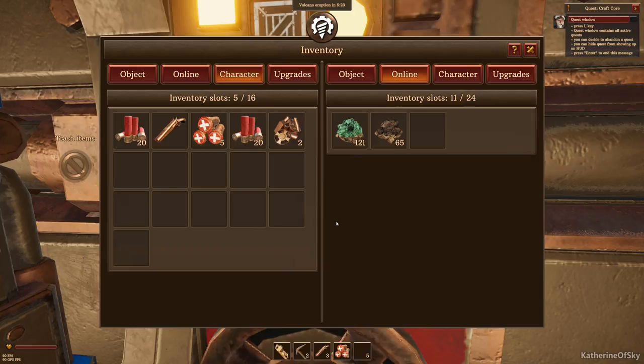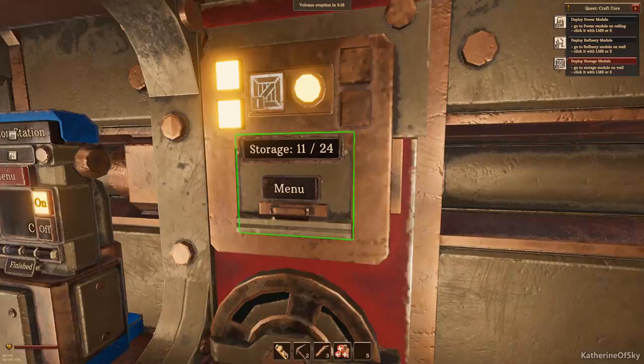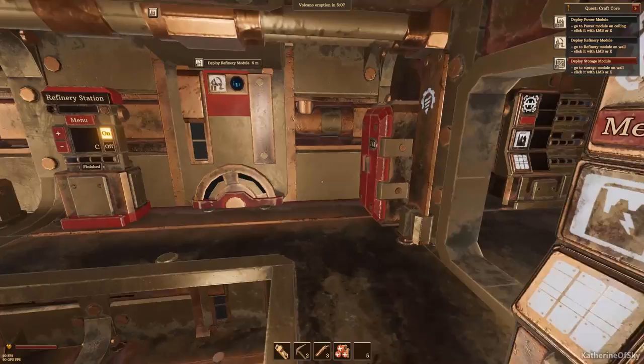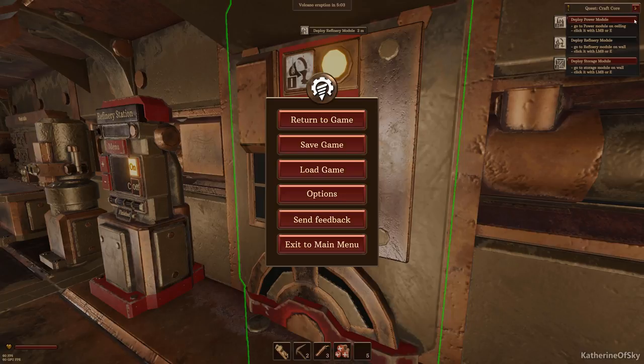That's partly why I'm talking about a lot of stuff - these are things I'd love to see in the finished game. Now we have 'deploy power module' - that means turn on the power, so we click this so the little light goes on. Next thing: refinery module, click that. I was so confused by the wording of 'deploy the modules' - this makes absolutely no sense to me. Then we need to refine copper.